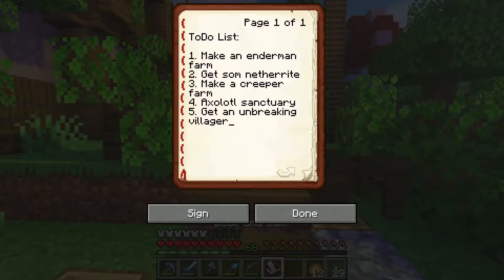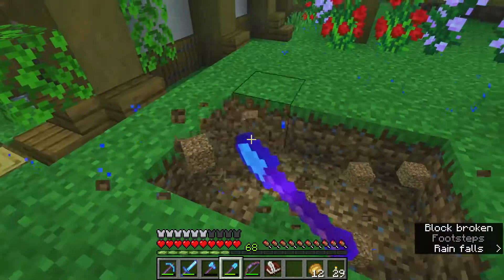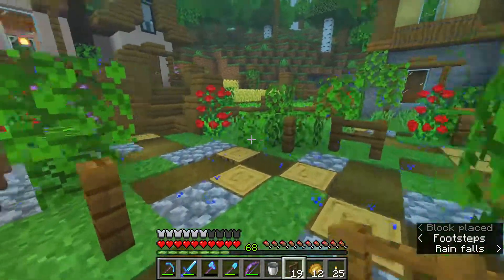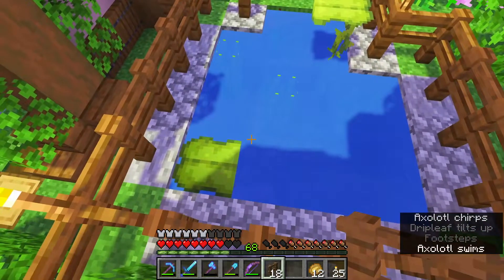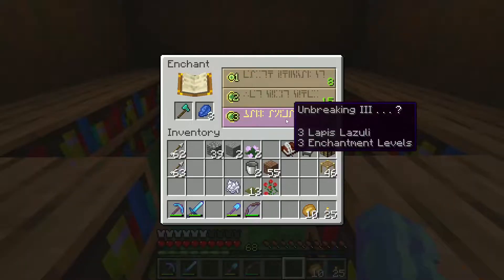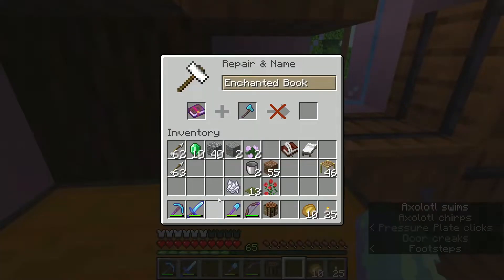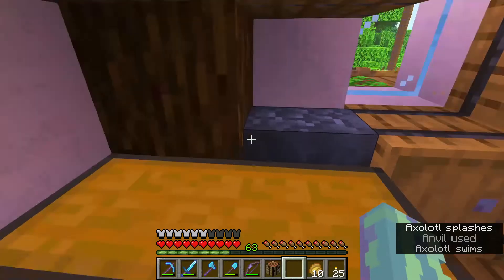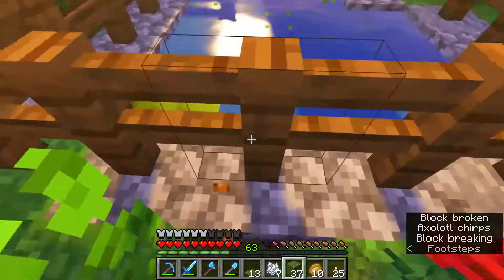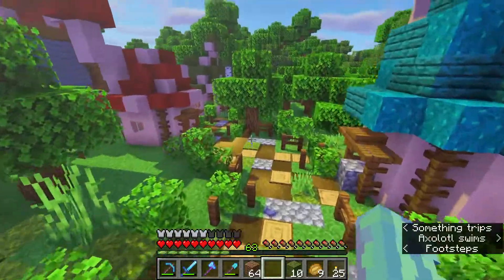I want something new on my list. Number 5: get an unbreaking villager — I feel like that could be necessary, or handy. Let's put my axolotl here in a little pond pool thing. That was loud. Yay — now my axolotl will be happy. Hopefully. And my axe actually broke, yes I need to make a new one. Unbreaking 3 and Fortune 3 — that's actually perfect. I just need to put mending on this axe and then it is the best axe. Let's put some moss around here. I want some moss around my base level. That is cute. I like that. This is cute. I need to go to bed. This is so cute, I love this.